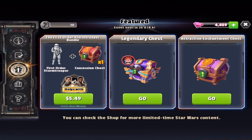You can buy the Stormtrooper if you like, with a concession, for $5.49 Canadian — probably under $5 American.